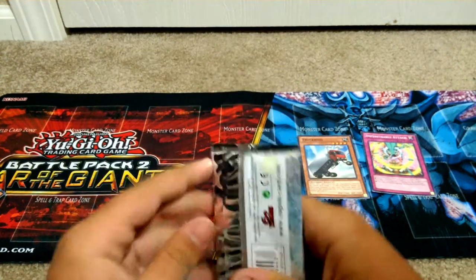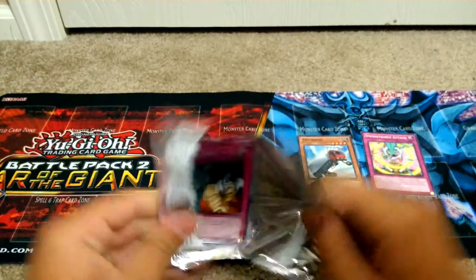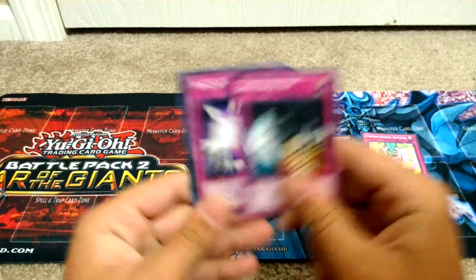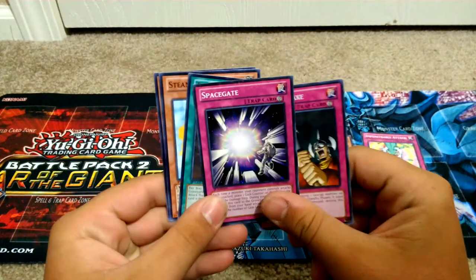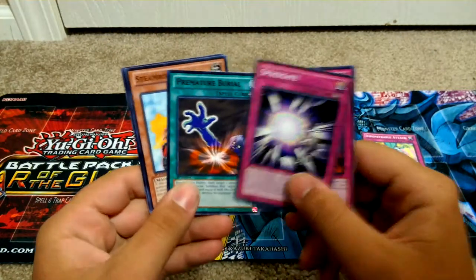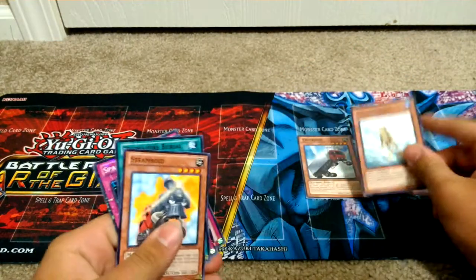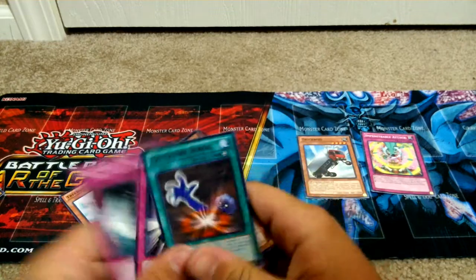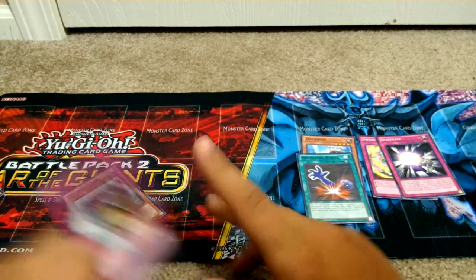Now we got the second one. This is a Raw looking pack. Shattered Axe, Scapegoat — oh no, Space Gates, not Scapegoat, sorry guys. Premature Burial, Steamroid, and Treeborn Frog. That's a good card, I'm going to set that aside. You got your Premature Burial. And my Star Foil Rare.